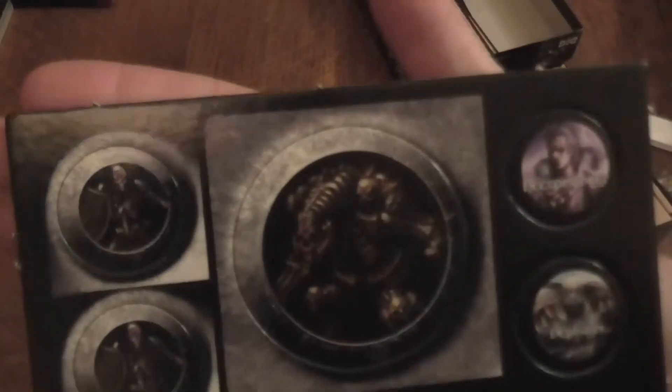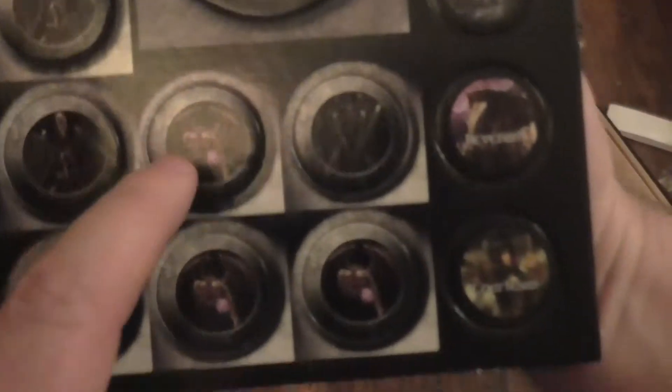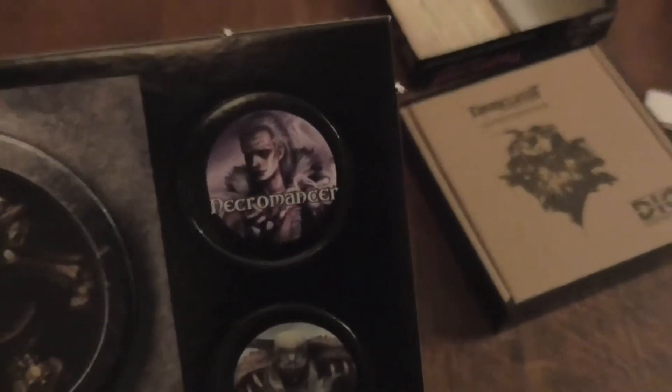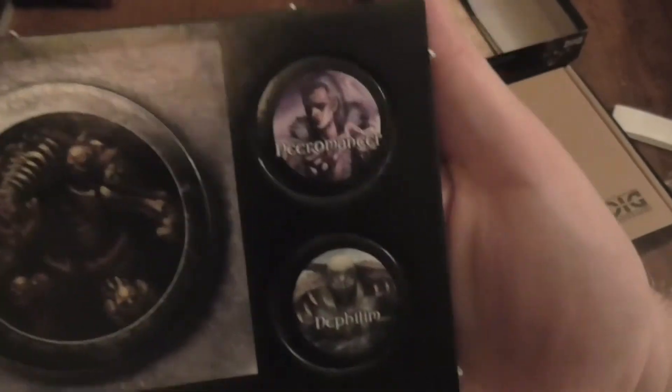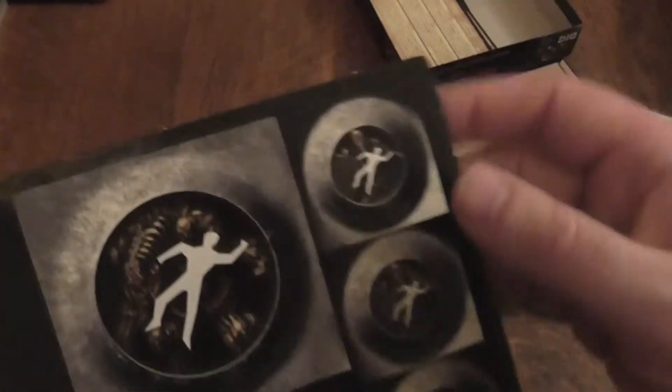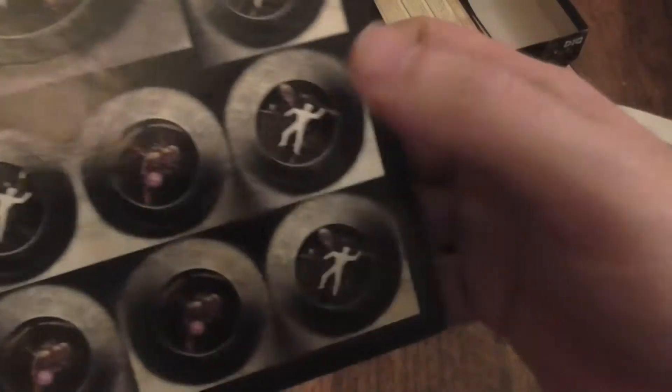Okay, so then you've got the tokens here. You've got the Golem, there's some other bits, there's the Undead Champion, the bats, the massive Golem thing. And I think when they've got this sort of thing, they're down. Let's put that over there.